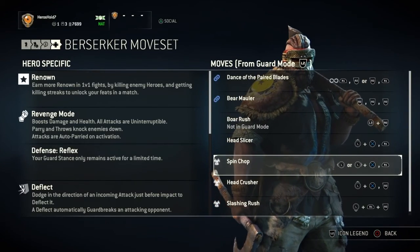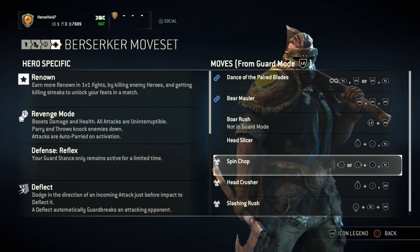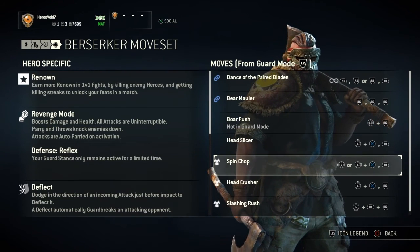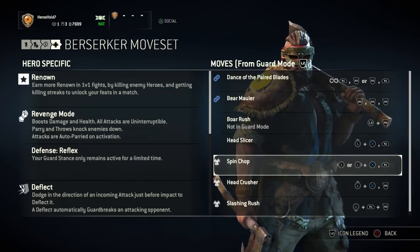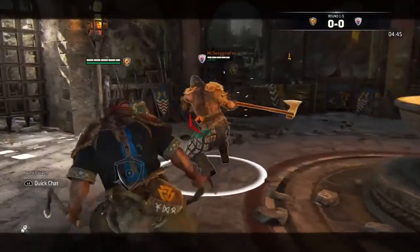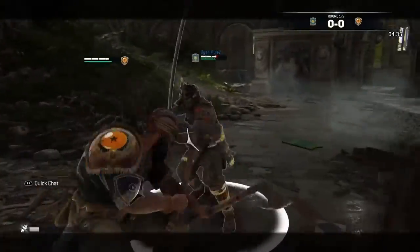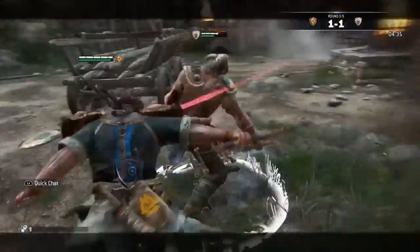Next up we have the Spin Chop, which is his side dash attack. I'm constantly using these abilities with assassins because I like to dodge and attack — it's great that you can actually land an attack no matter what once they've attacked and missed. This ability is great for fighting heavy classes, because their attacks are slower and very damaging, and you don't want to be trying to block those with an Assassin class.